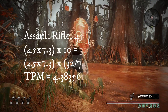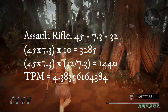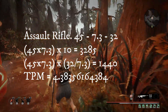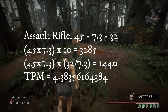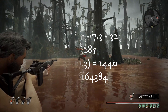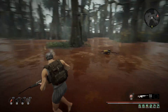Up next we have the Assault Rifle: 45 damage, 7.3 fire rate, 32 round magazine. Although you're at a 32 round magazine, due to the fire rate it will actually out-damage the Chicago Typewriter over two magazines including the reload animation. DPS over 10 seconds is 3,285 and DPS per magazine is 1,440, which is exactly half of Chicago Typewriter. The time per magazine is also lower, so it's effectively more efficient, more damage, and generally easier to get.